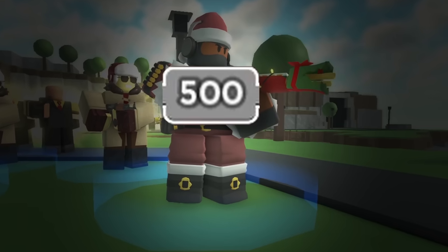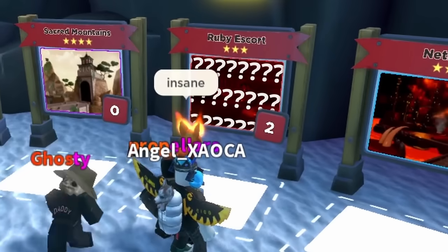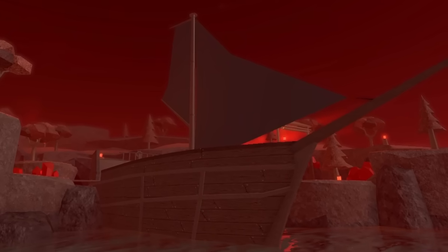This time I earned slightly more candy canes than last time, but not even enough for the next tier, meaning I would have to play another game for more skins. Again switching my loadout, I went into Ruby Escort Fallen Mode — a map I haven't really played much on. It's got a nice soft fall color palette and a big pirate ship.